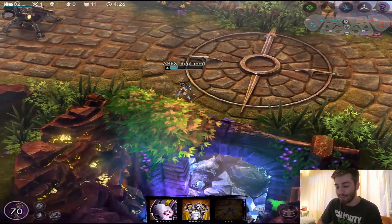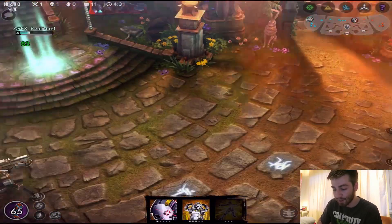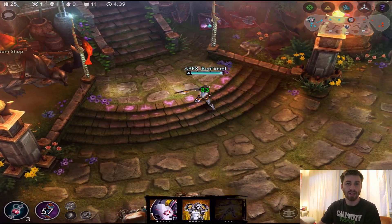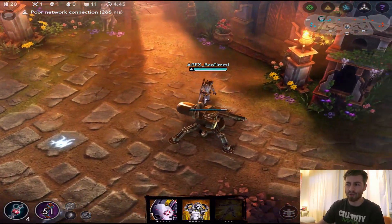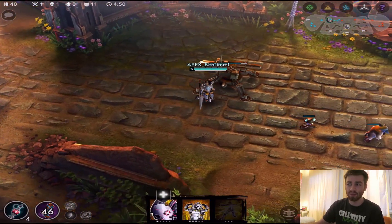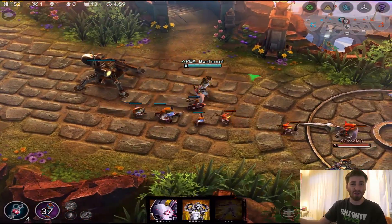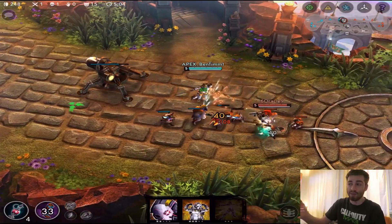Her B ability is Core Charge — you lunge forward, landing a basic attack on the target and fracturing the ground for additional crystal damage in a small area. Each use costs 10% of her current health, and you can stack it up to three times. You use it once and get one stack, use it again for two stacks, and auto-attacking refreshes whichever stack you're on so it doesn't cool down. At full stacks it does the most damage.